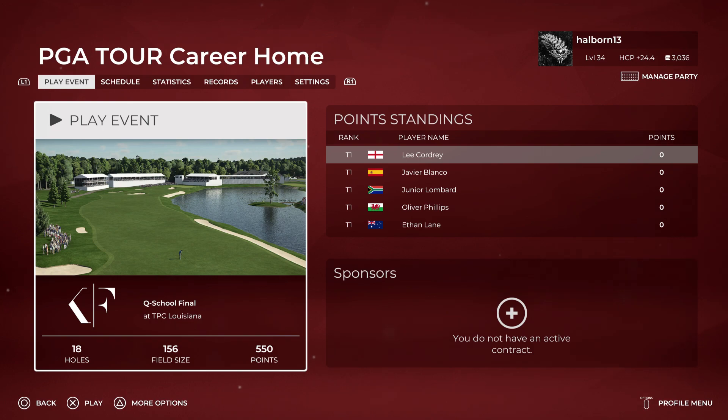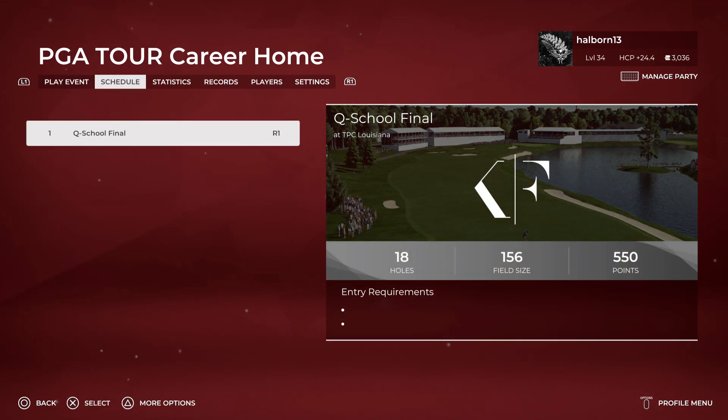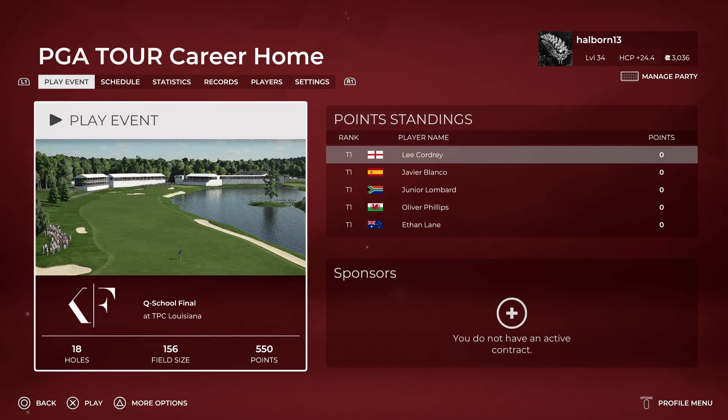We're going to play it on the pro setting. We might tweak the settings as we go along, but we will certainly leave it on the pro swing method. Only because online they play as pros and they make it ridiculously easy. And if I'm playing online, I need to be getting used to using the pro setting along with the society I'm in. So we're going to jump straight into this one at the Q School and see how we get on.